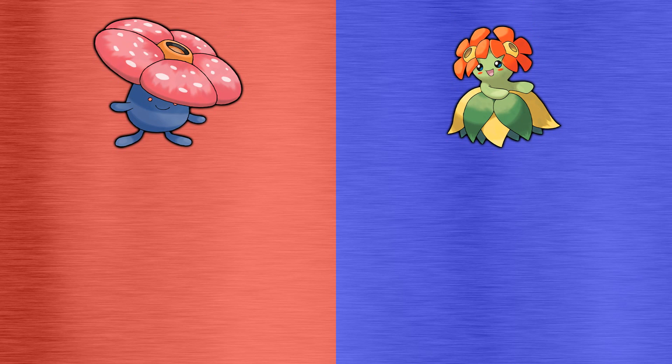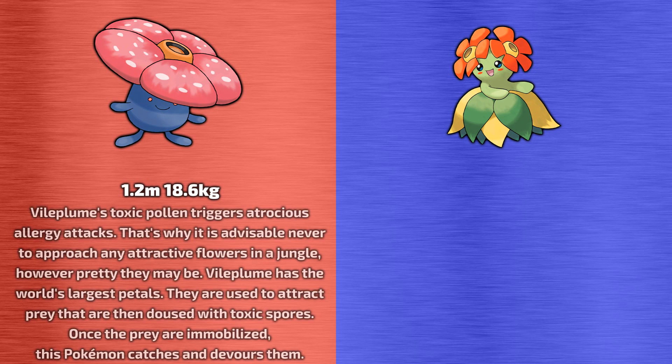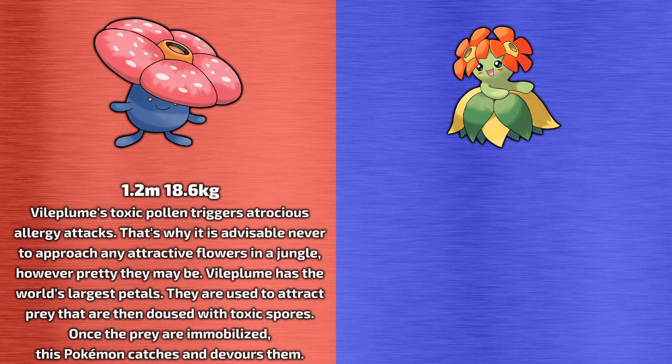According to the Pokedex, Vileplume stands at 1.2 meters tall and weighs 18.6 kilograms. Its Pokedex information tells us that Vileplume's toxic pollen triggers atrocious allergy attacks. That's why it's advisable never to approach any attractive flowers in a jungle, however pretty they may be. Vileplume has the world's largest petals, used to attract prey that are then doused with toxic spores. Once the prey are immobilized, this Pokemon catches and devours them.